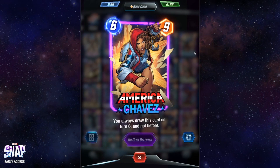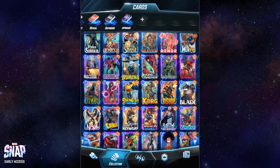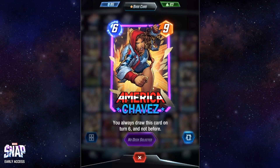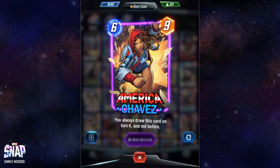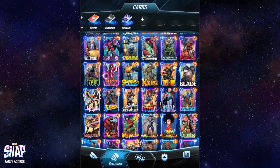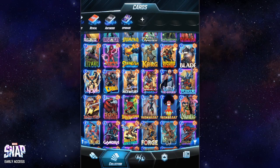America Chavez: you always draw this card on turn six and not before. It's basically the same logic as Domino — if you really want control over what cards you pull from your deck at a specific turn, you want America Chavez. You'll always have the certainty that on the last turn of the game, no matter what happened, you're going to get your card that costs six but gives nine power — quite good. An Odin would be stronger, but this can be a useful card if you want control over what you pull.